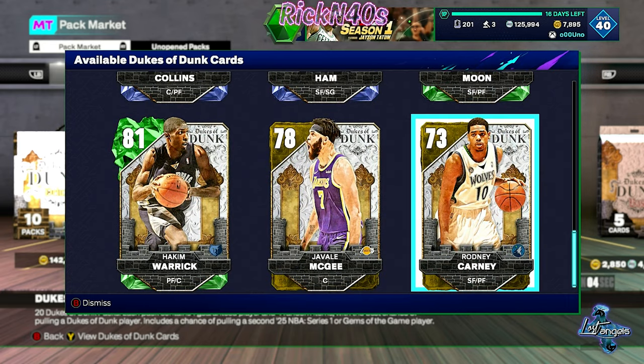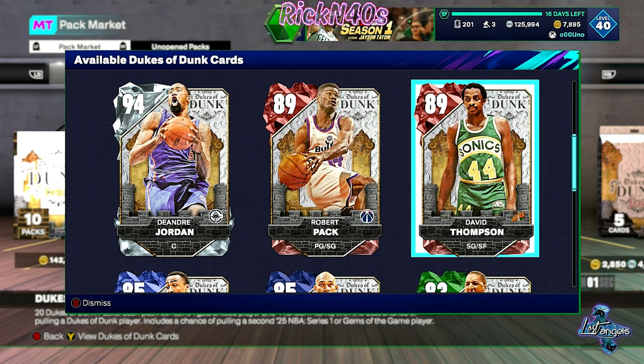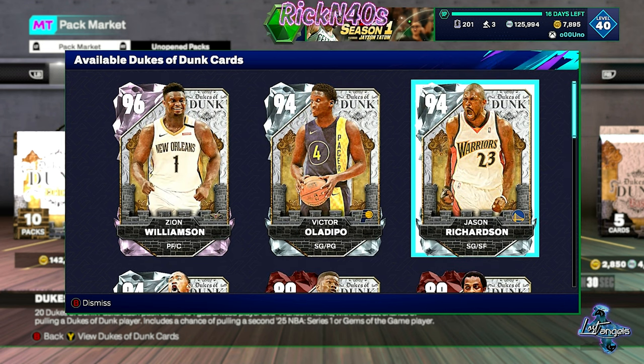I would have expected maybe somebody missing from here. Honestly, I'm thinking we would have saw maybe a Terrence Ross, Dominique Wilkins, another Vince Carter, a Josh Smith — some of those guys would be dunking out here. Larry Nance Sr., Dwight Howard, just more of those dunk contest winners. Derrick Jones Jr., Nate Robinson type flow, maybe a Zach LaVine. Something heavy. We did get our Jason Richardson though — we always fight for Jason Richardson.